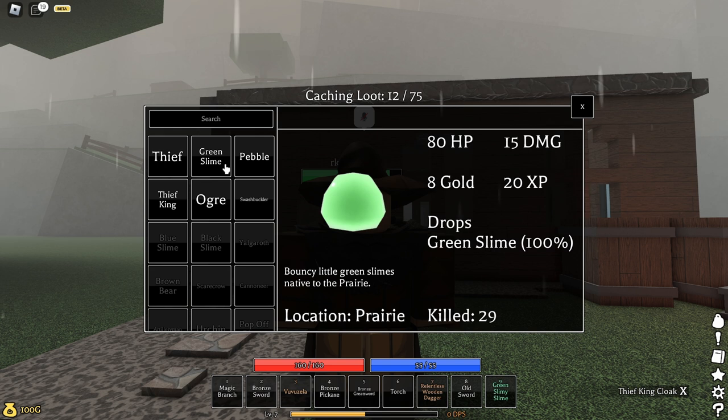If you look at the mob encyclopedia, you're going to find the green slime right here. It has 80 HP and deals 50 damage. It drops 8 gold and 20 experience points, and it also drops a specific material called the green slime at 100% drop rate, so each time you kill a slime it should drop a green slime material.